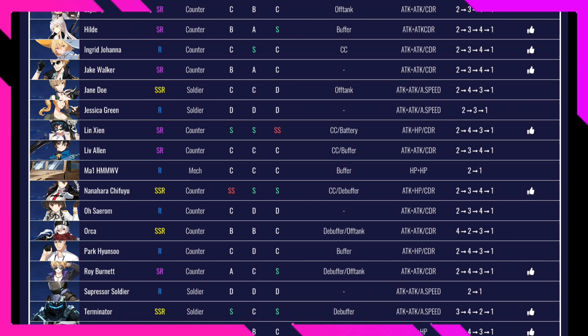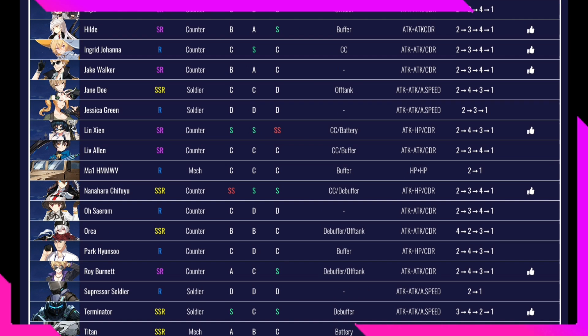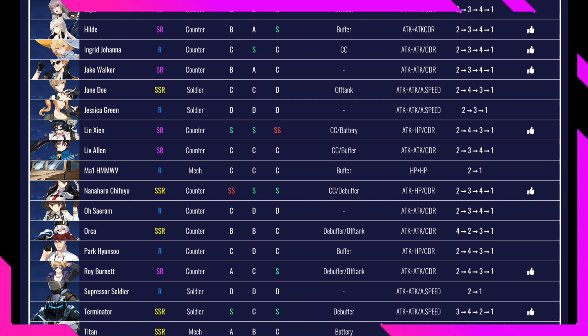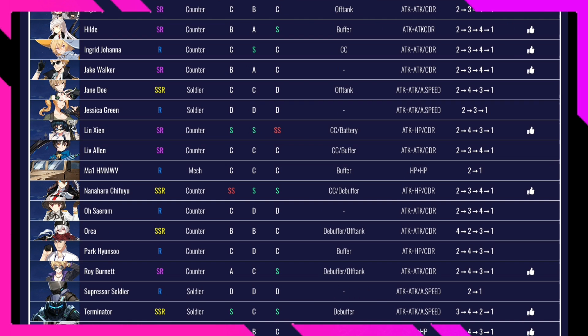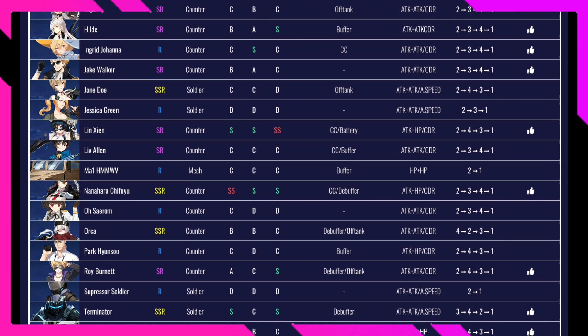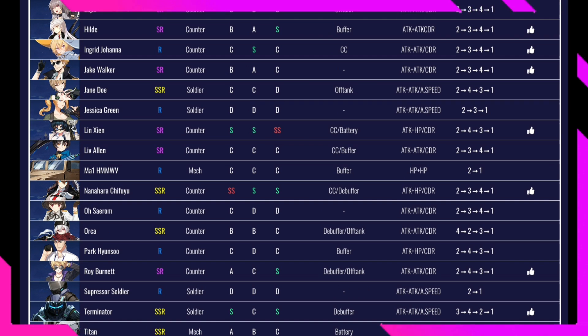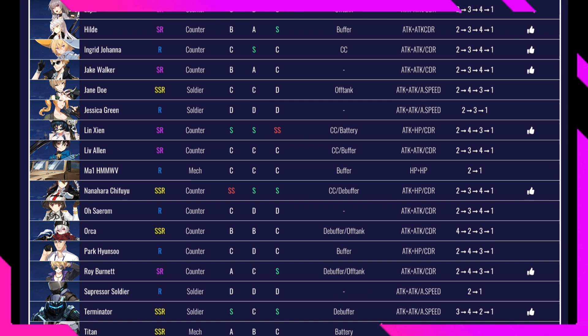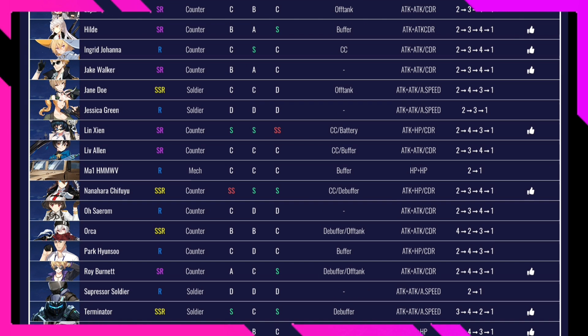Orca is an SSR character rated B in PvE, B in PvP, and C in Raid — so average overall. I'm not farming her right now because early game I'd rather focus on gear and resources. She's a debuffer and off tank. Best gear is attack or cooldown reduction.